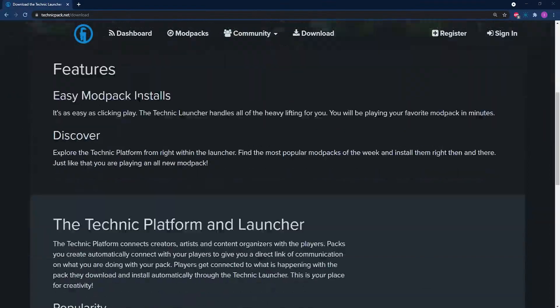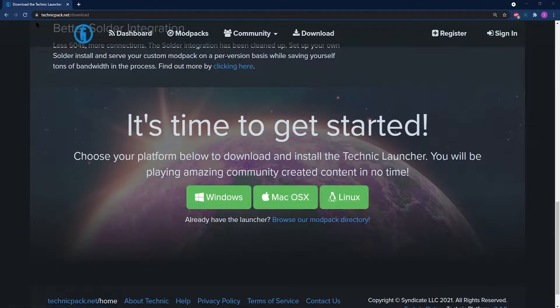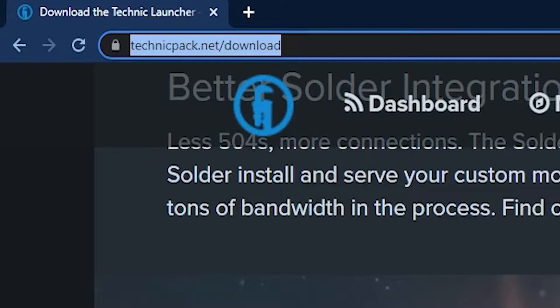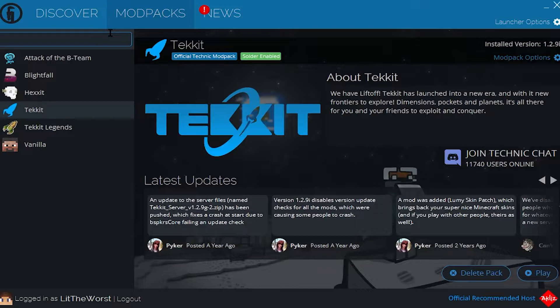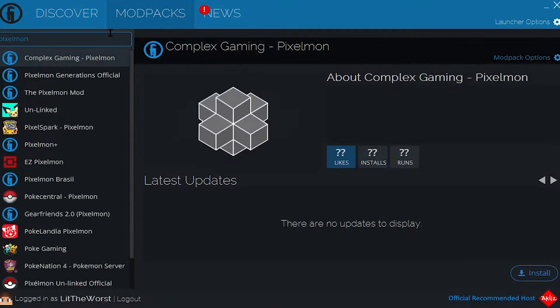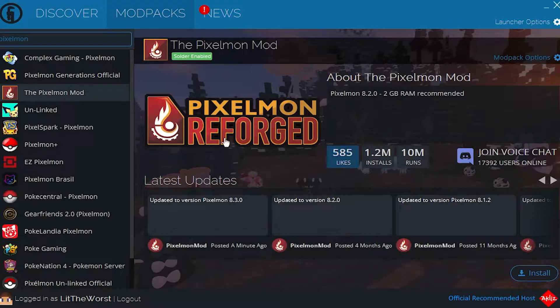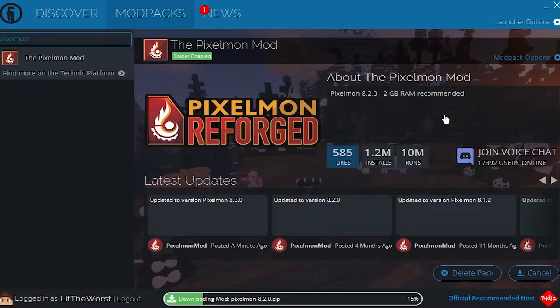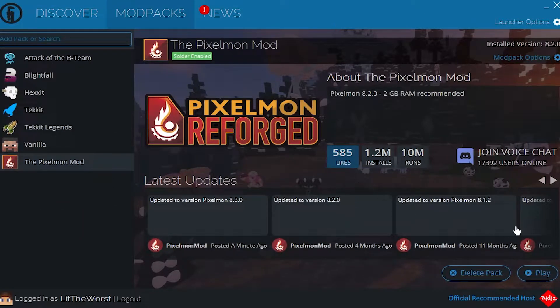For installing Pixelmon on your Tekkit Launcher, you're going to need to head to the Tekkit Launcher download page and click on Windows, Mac, OSX, or Linux — this is linked below the video. Once you have the Tekkit Launcher installed and you're logged in, head over to Mod Packs and search up Pixelmon. Find the Pixelmon modpack, which will say Pixelmon Reforged on the page, and click Install at the bottom right of the launcher. It will automatically download and install, and then you can click Play.